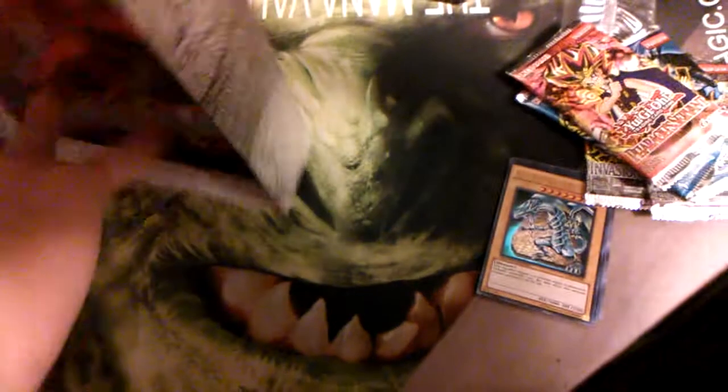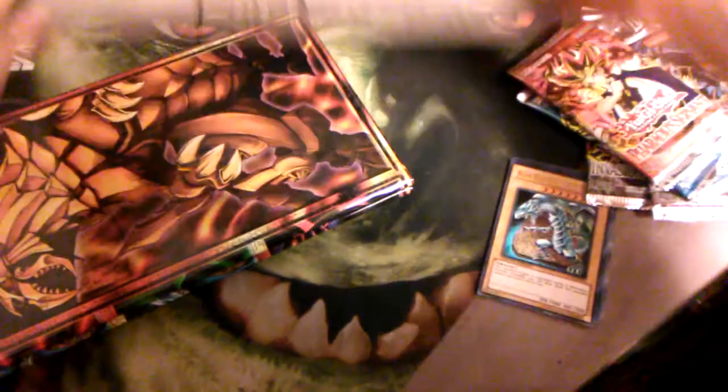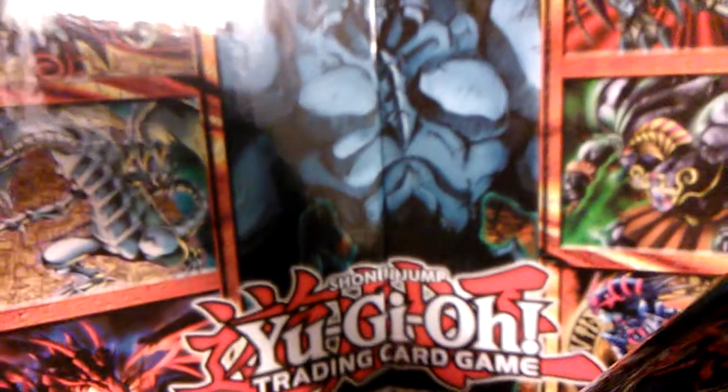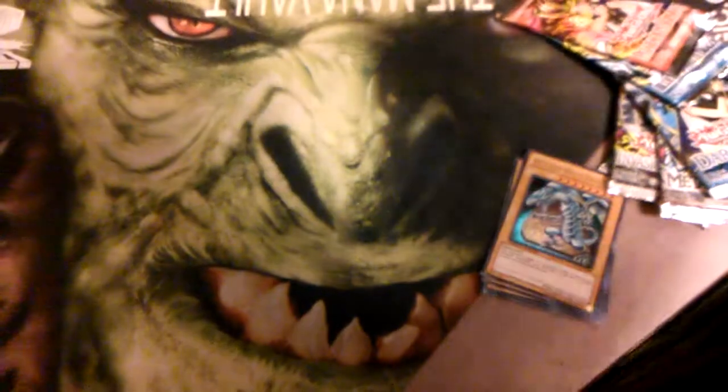I remember when this thing first came out and I thought I could get some old cards for very expensive. I remember pulling a Raigeki from this, but apparently since it was from the Special Edition it wasn't worth much. So yeah, we get this cool game board. We get Kaiba and Joey, and we also get an Egyptian God card with all the main cards.